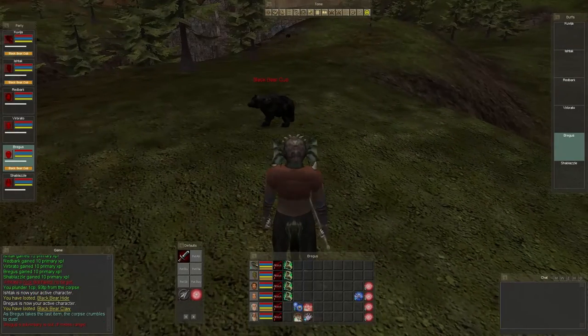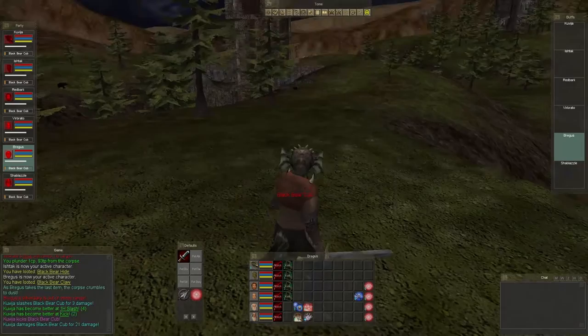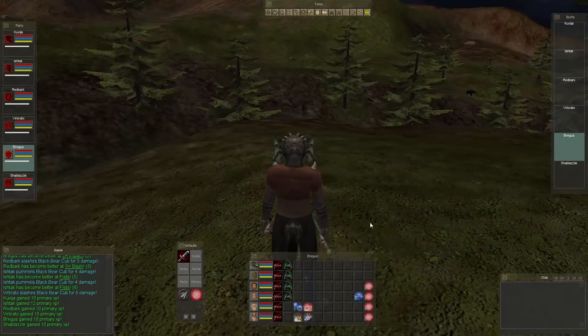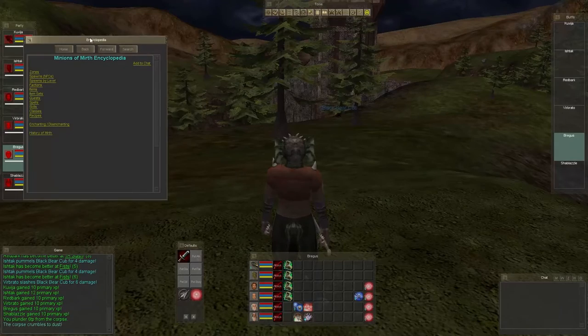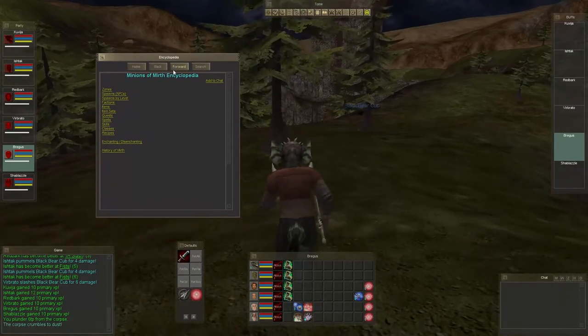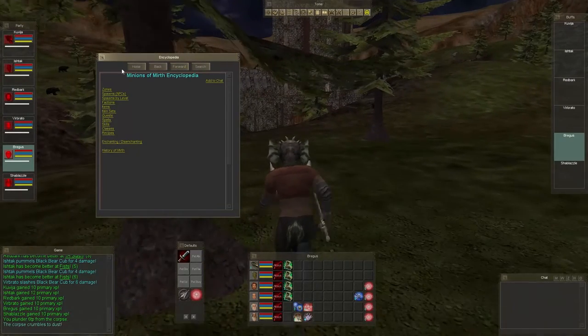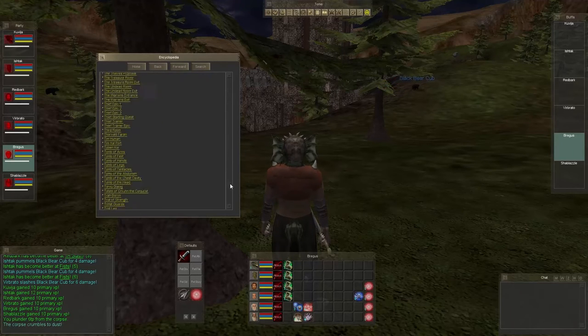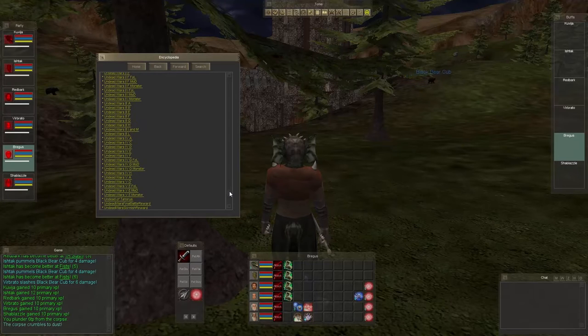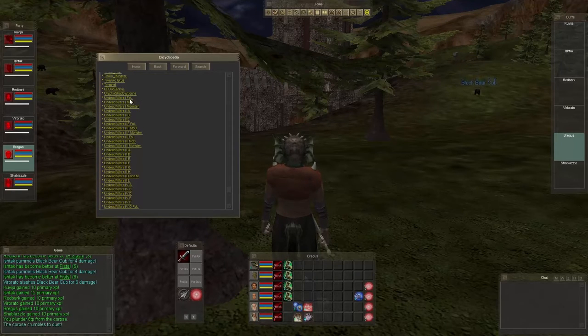There are tons of quests in this game — tons isn't enough, there's much, much more than that. If we go to our encyclopedia, this is the biggest thing in the game. If you have any questions or need help with anything, use this. We're going to say 'quests' and this is all the quests in the game — and there are several parts to each quest. There's the Fellowship of Light version, the MOD (Minions of Darkness), and the Monster version.